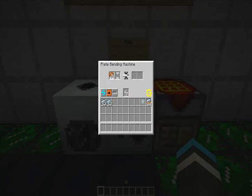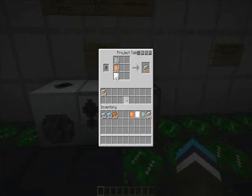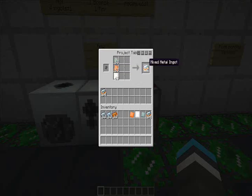You need a plate for it, and you just place it in there. You can also make two at once if you wish. Then you get these plates. Now you simply take those plates and craft them like so for your mixed metal ingot.